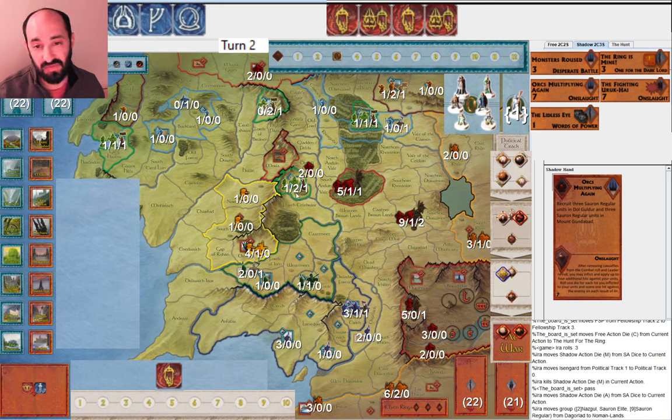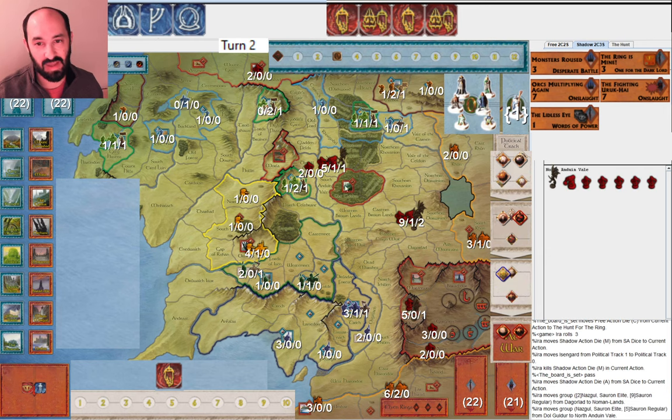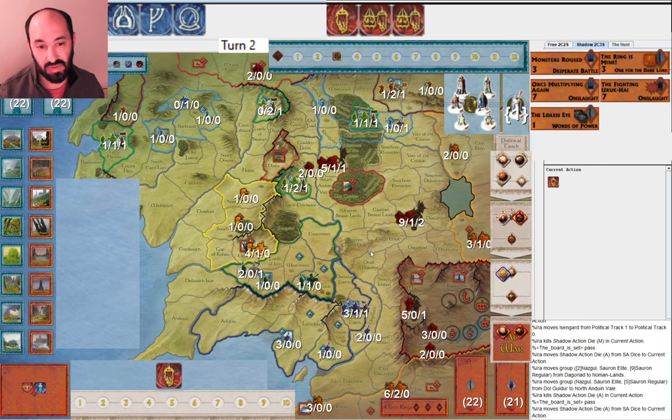If I spent it on Orcs Multiplying again, they don't have any risk of me getting both Saruman and the Witch King — I'll have to pick between one or the other. So my thinking is: at least if they're going to get the Elves to war, I'll get the Witch King out of it. I decided after all of that planning to not play Orcs Multiplying again and to get this army out of Dol Guldur moving along.